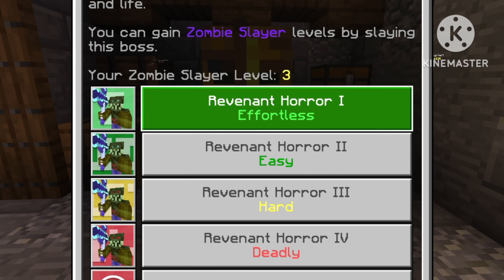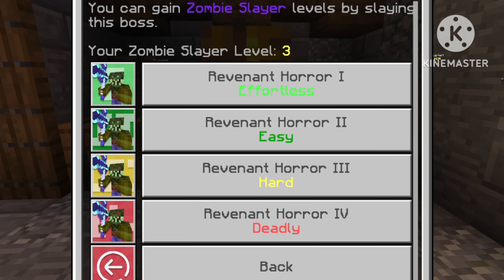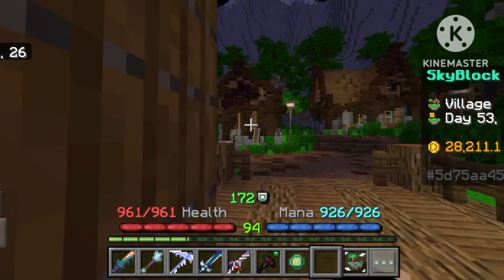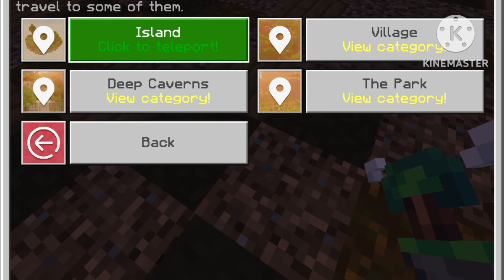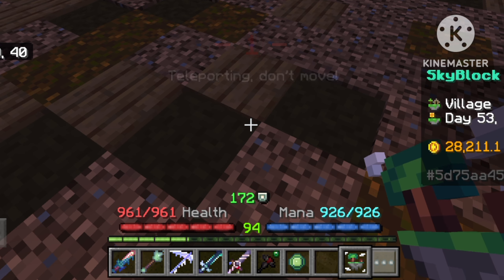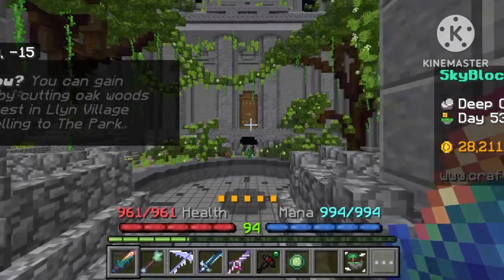In our previous video, we got our wolf slayer level 3 crossed out and our Sazam sword unlocked. So T4 is still unknown — I'm not able to kill it because I'm a noob. I'll keep that aside for now. The first thing I'll tell you is the location.